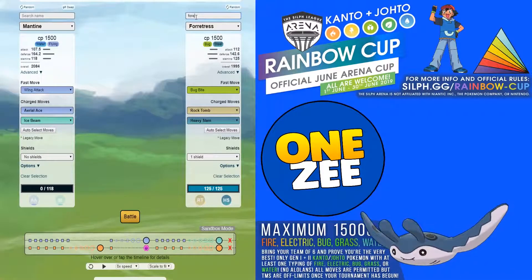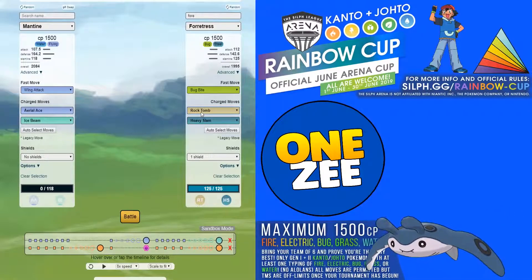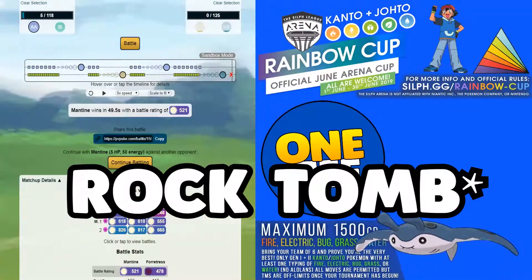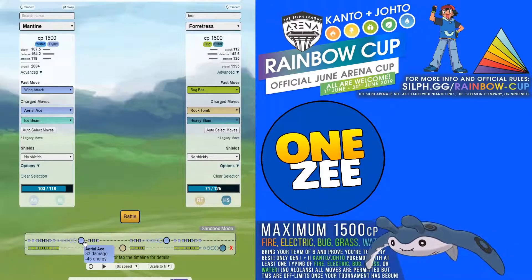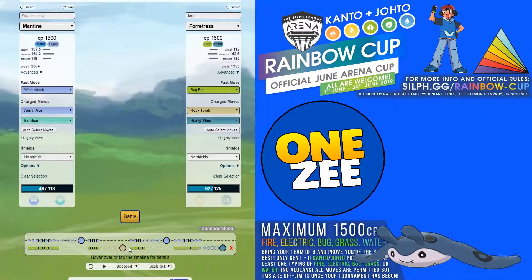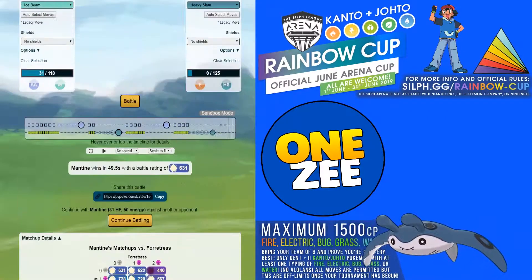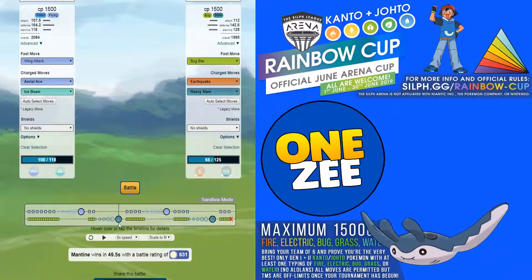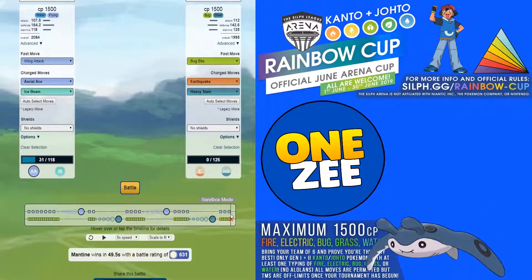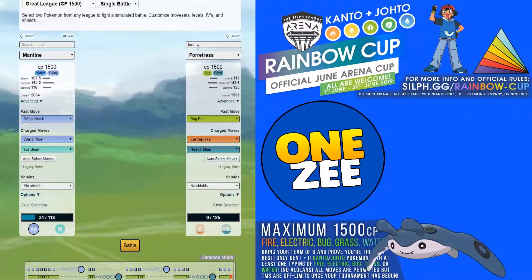Let's look at Forretress. Many people run Earthquake on Forretress but if they bring Rock Tomb or Heavy Slam, be careful — Stone Edge does a lot of damage. Since Bug is weak to Flying, Aerial Ace does a lot of damage to Forretress. Rock Tomb takes out a lot of your health, but even with Heavy Slam your Mantine survives. Against Earthquake Forretress with no shields, Mantine still wins with 32 HP remaining.